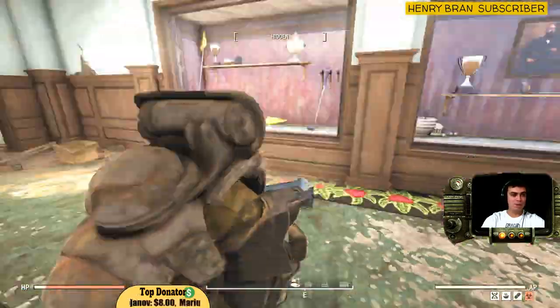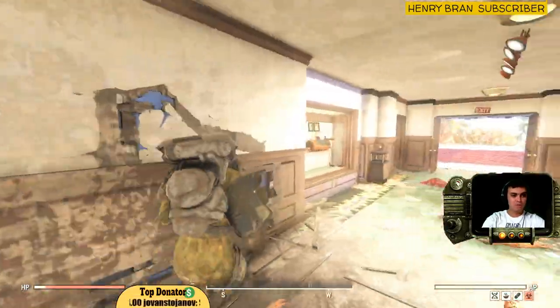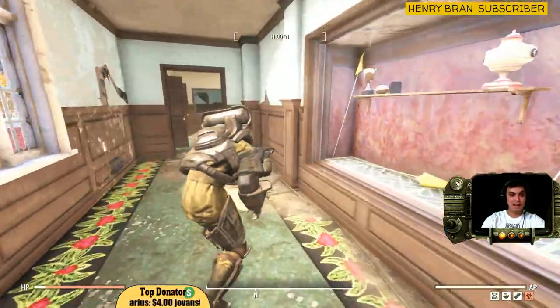Everybody's been here because this is the best place to farm legendaries. It's located on like the second floor, so once you get down from the stairs over there, you have a bunch of dudes to kill. Now be careful, this is a high level zone, so if you're a low level it might be a little bit hard. But you can sneak in, take the hat and get the hell out of here.